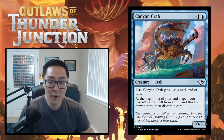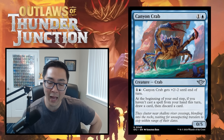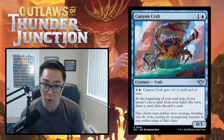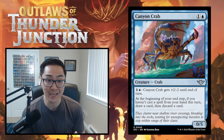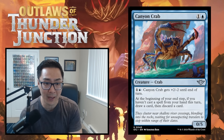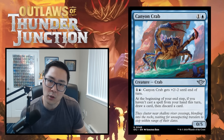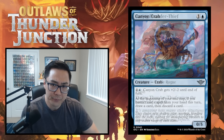Canyon Crab — one and a blue for a 1/5. It gets plus two, minus two until end of turn. At the beginning of your end step, if you haven't cast a spell from your hand this turn, draw a card then discard a card. This goes in a very specific deck — the blue-white draw-go style deck. It's an amazing blocker and mana sink: keep mana up, trade profitably, and if you don't do something, you get to loot. Canyon Crab is probably a C, even a C-plus in those draw-go decks.